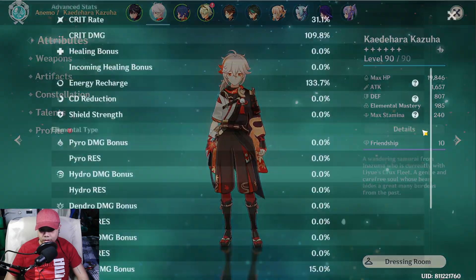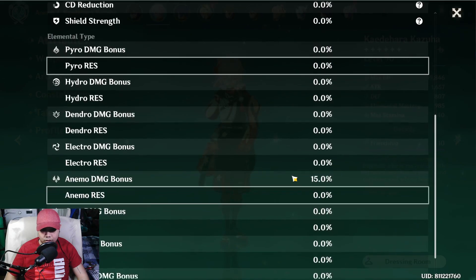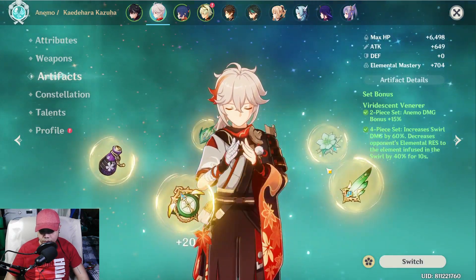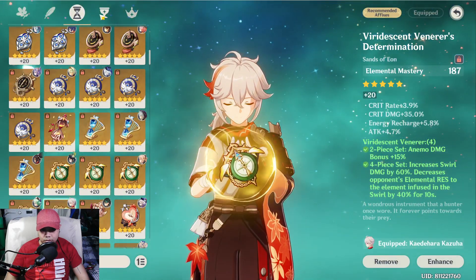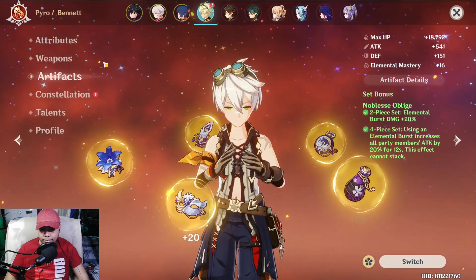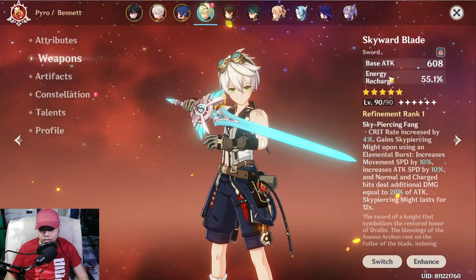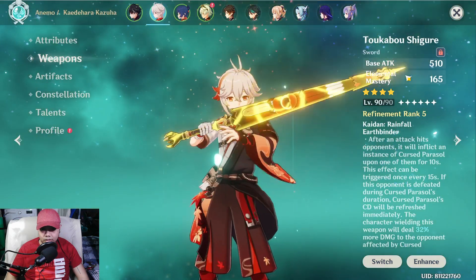For Kazuha, four-piece Viridescent Venerer: 31% crit rate, 109% crit damage, 133% energy recharge, and 15% elemental mastery with 985 elemental mastery. He's on VV feather, flower, sands, goblet, and circlet — full EM. For Bennett, he's on four-piece Noblesse and Skyward Blade.